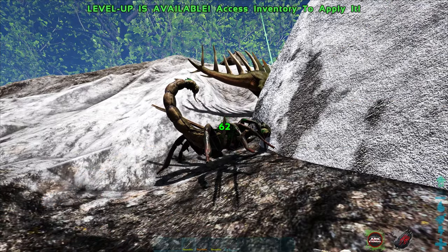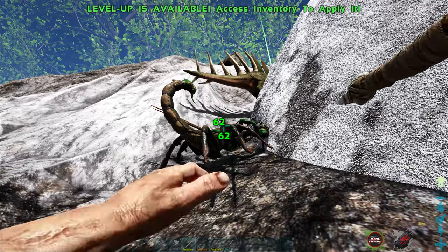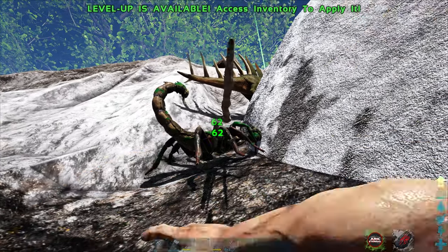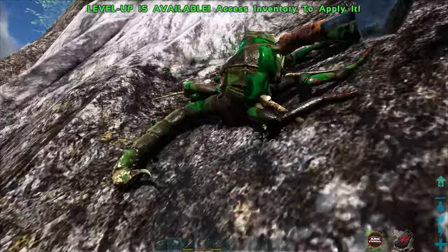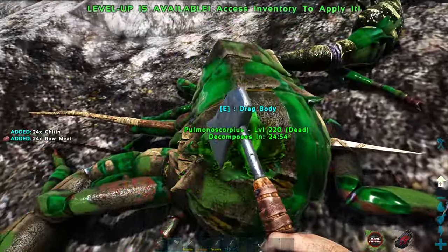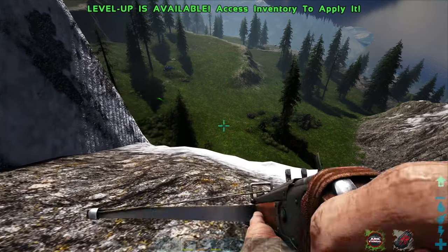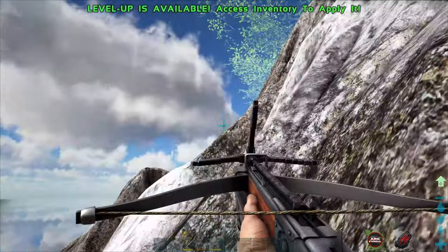I don't know how much health this guy has. Hopefully we can get him killed real quick. He's not going to give me hide, but still. He's got so much health - he's getting bloody. Come on, finish him! Got him. Gives a little bit of chitin - we need that to make a death recovery. We're getting all the things. Let's go make a spyglass and death recovery.